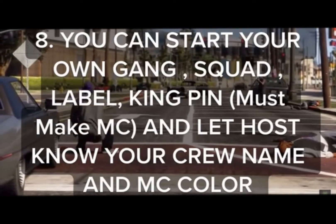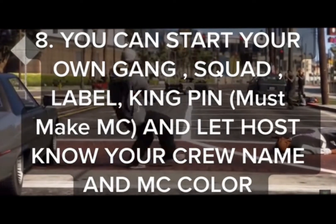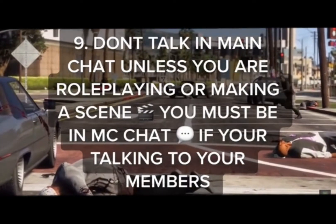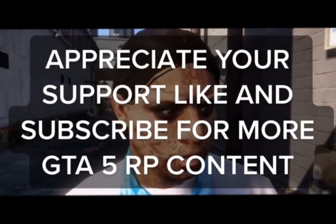Step 8: You can start your own gang, squad, or label. Kingpin must make an MC and let the host know your crew name and MC color. Step 9: Don't talk in main chat unless you are roleplaying or making a scene — you must be in MC chat if you're talking to your members.